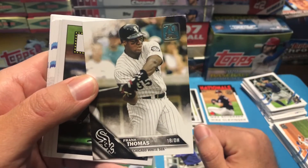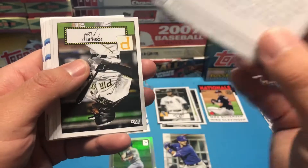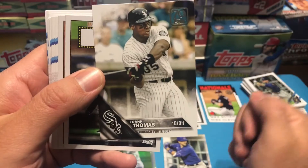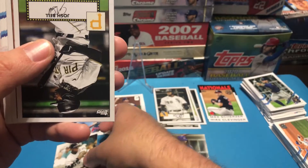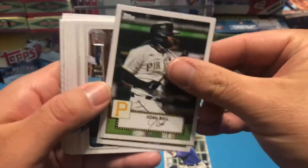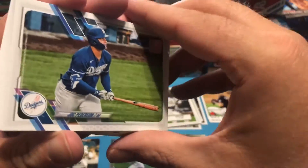Frank Thomas — that's my favorite there. A Frank Thomas card in the 2016 design set. I'll take that — that's going straight to the PC. We got Josh Bell in the 1952 style. Nolan Arenado in the 1952 style. Troy is going to work on collecting that complete 1952 set.